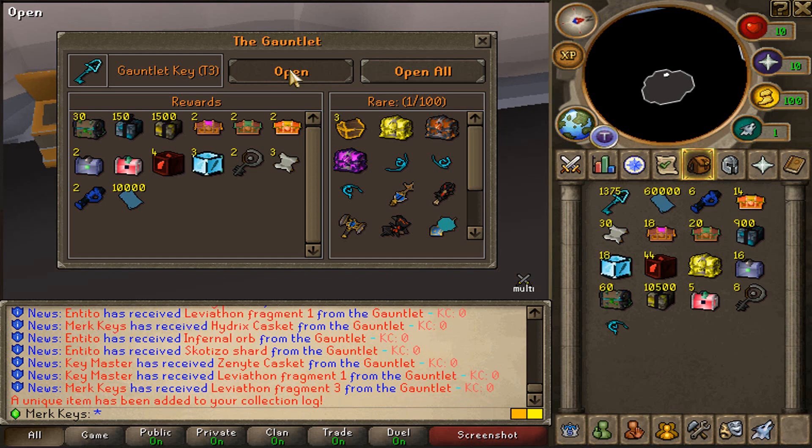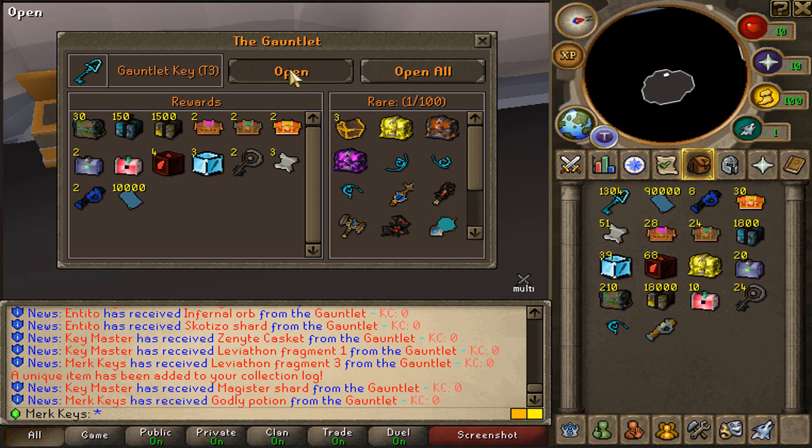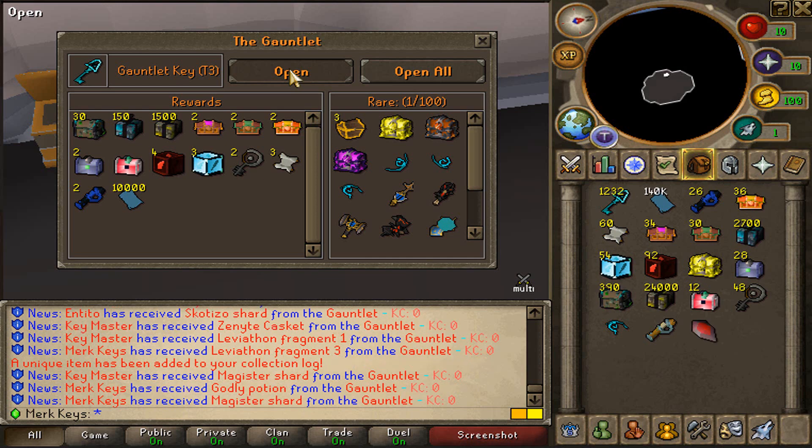We also got a Leviathan Fragment 3. There we go boys. Let's see what other rares we can get. Come on now. Godly Potion as well. Crazy loots out of these once again, boys. The amount of rares that you can get out of the Tier 3 keys is actually crazy.